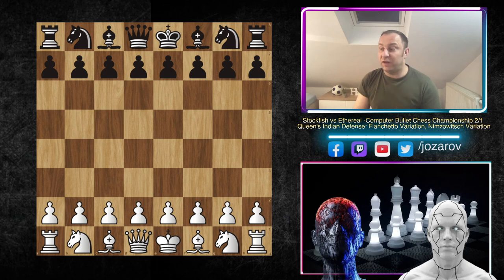Among many beautiful games, I've sorted out a really sharp and beautiful tactical game played by Stockfish against Ethereal in the Queen's Indian Defense. The beauty about this game is that Stockfish sacrificed two pawns in front of its own king, which is really wild. You should not endanger your own king, but that's exactly what Stockfish did - sacrificed two pawns just to create activity while exposing its own king, making this game a really wild and sharp tactical battle.